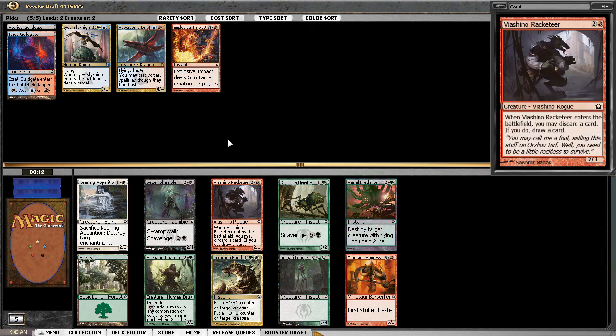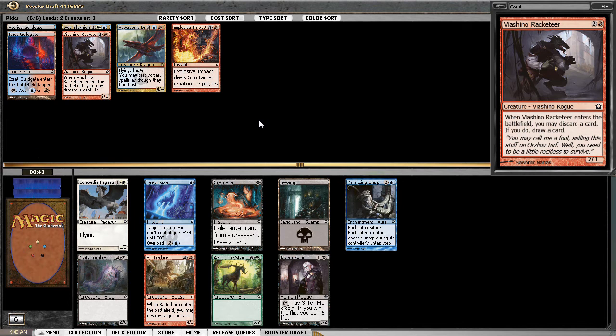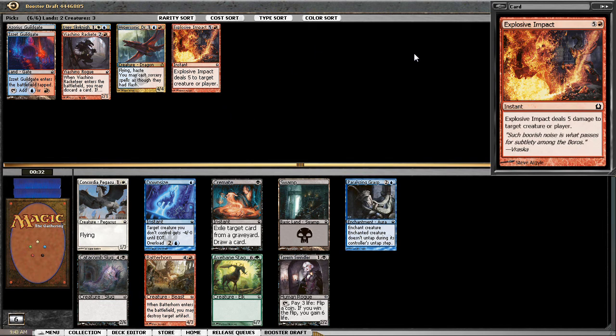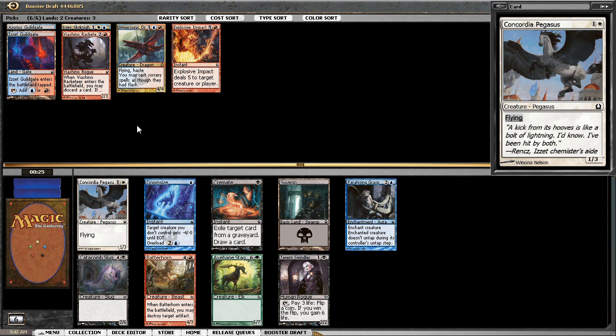Blue is the core color. I'm going to take the Racketeer — I don't think white is going to be it when it's a choice between a white card and a red card. I want to lean towards red at this stage: two red cards versus my one white card. We can pick up Paralyzing Grasp — not exciting but it's removal — and not a whole lot else going on. Concordia Pegasus you'd play but not be excited about.